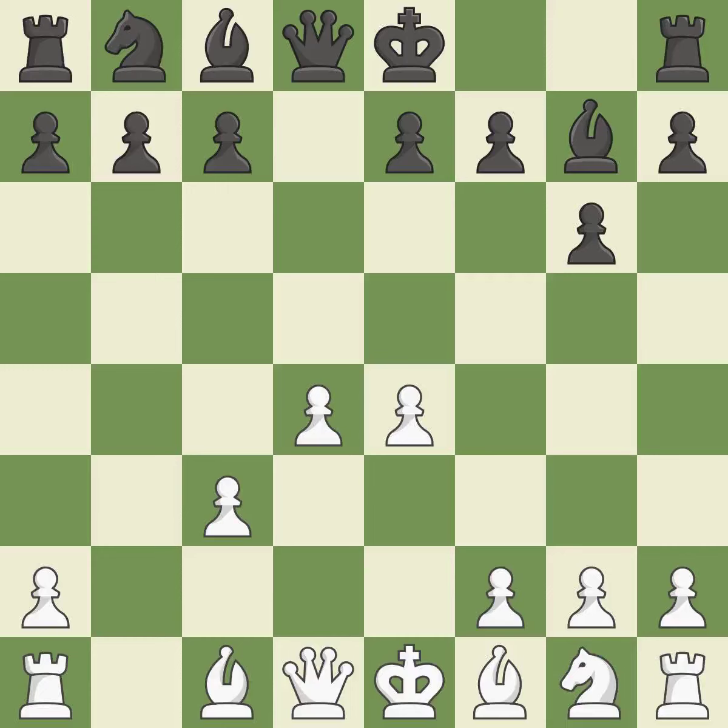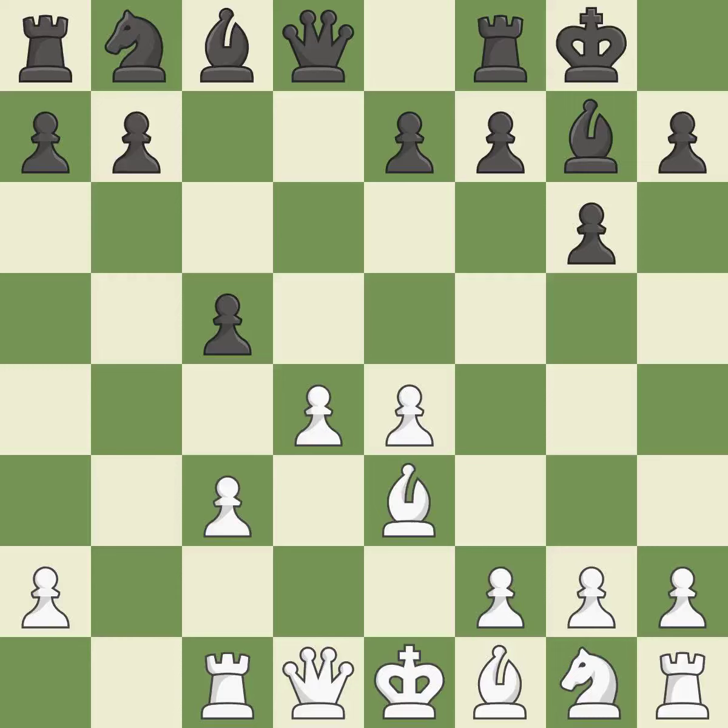The fianchetto move Bg7 places the bishop on the long diagonal. B3 develops the bishop toward the center and supports the D4 pawn. C5 takes space in the center, attacks the D4 pawn, and tempts white to capture the C5 pawn, after which black can play Bxc3+, forking the white king and rook. This develops a rook off its starting square, getting it into the action. Castling gets the king to a safer square out of the center of the board while also developing a rook. Castling kingside tends to be safer because the king is further from the center. This develops a knight from its starting square, activating it. It is the final book move.